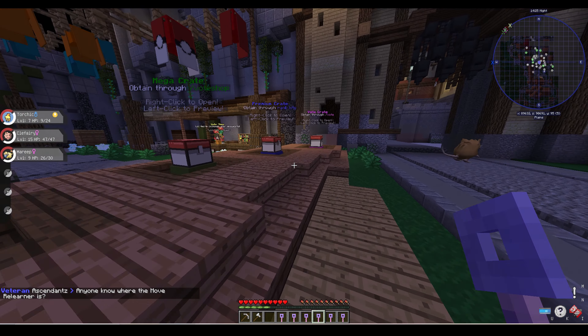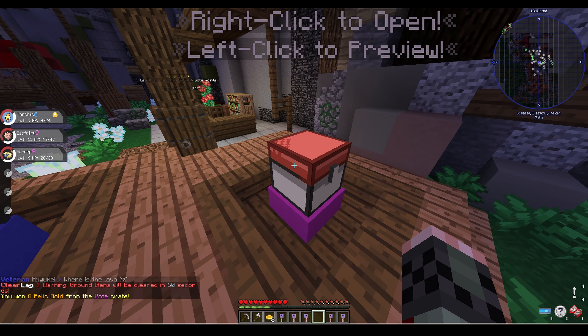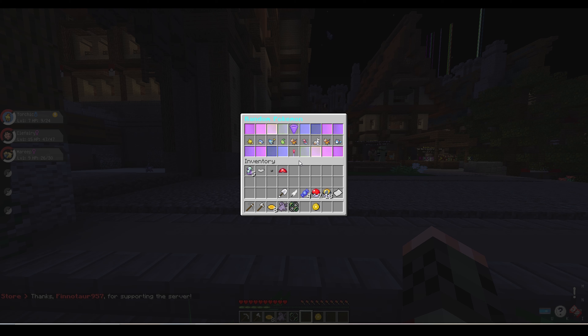The server basically lets you vote and it gives you vote keys, which you can use to roll for different items. I got some good starter items, including a random Pokemon Egg and a Casino Token. I rolled the Pokemon Egg and got a Mr. Mime, which isn't really great.